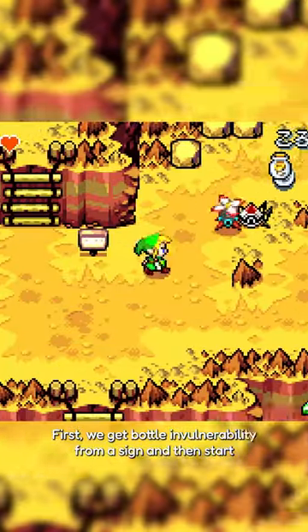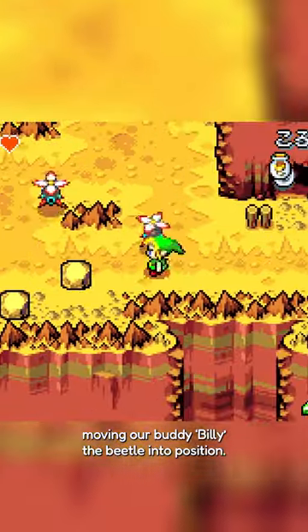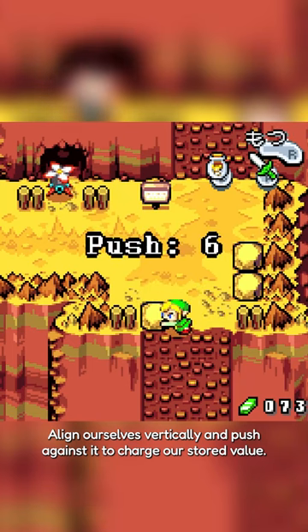First, we get Botwin vulnerability from a sign and then start moving our buddy Billy the Beetle into position. We align ourselves vertically and push against it to charge up our stored push value.